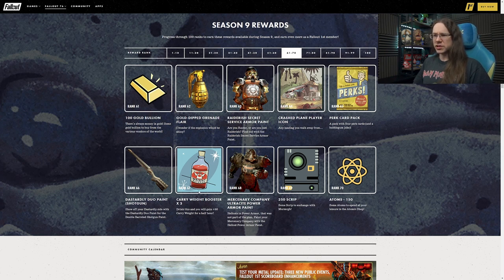Our first set of carry weight boosters appearing at Rank 67 - three of those, which are handy to have on occasion. The Mercenary Company Ultrasight Power Armor paint at Rank 68. I have mixed feelings about Ultrasight Power Armor at the best of times, but it looks alright if you're into that one.